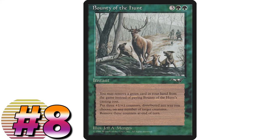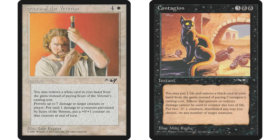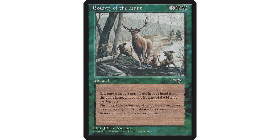Number eight is Bounty of the Hunt - a card that is famously considered pretty bad, but I'll make a case for it. It's three green green instant; you may exile a green card from your hand rather than pay its mana cost. This was part of a cycle in Alliances alongside Force of Will. Force of Will is one of the best counterspells ever printed, so blue made out really well in that cycle. Green not so much.